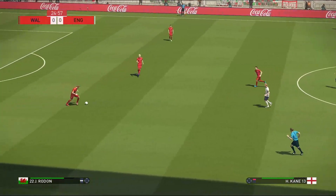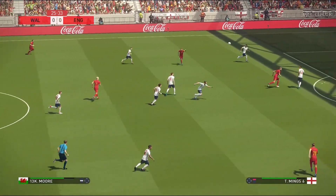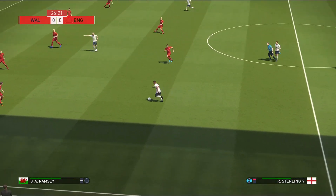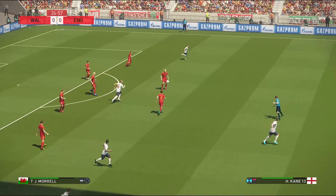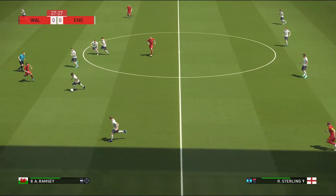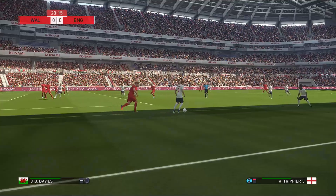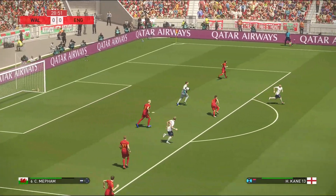Ramsey. Now the pass. Good interception — looks to clip it forward. Kane. Sterling. Sterling has a look at the possibilities but in the end it's fruitless. Kane plays it out to the wing — he's in space and looking for options. Sterling plays a clever pass and it's the goalkeeper's to claim.